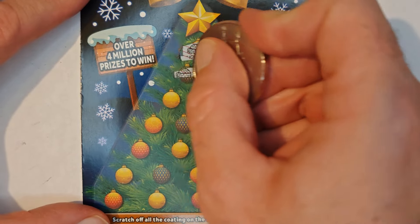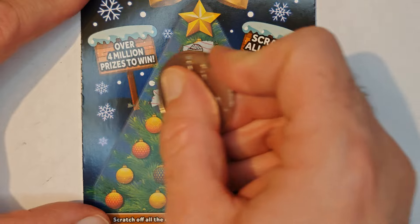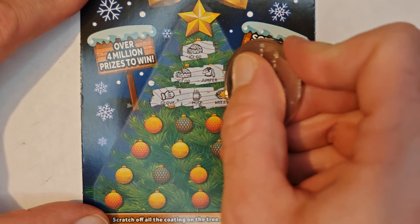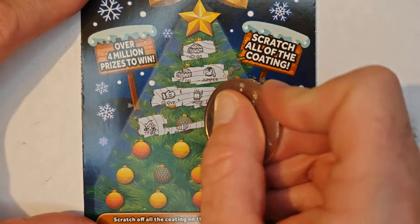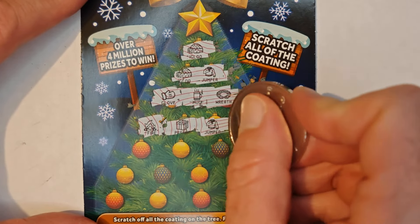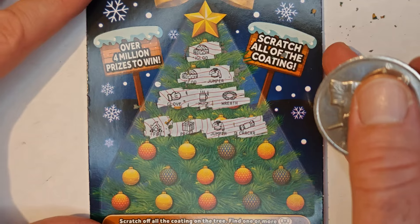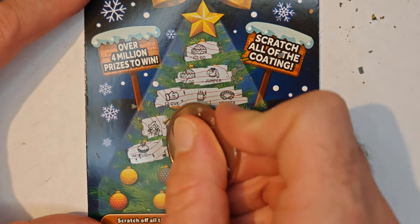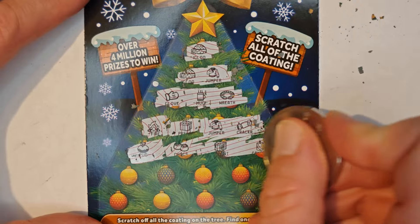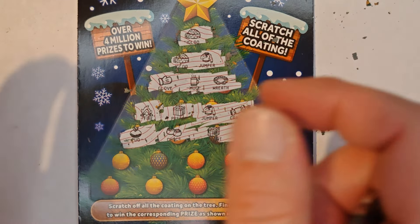We have an igloo, igloo, jumper, glove, mug, and a wreath. Then fire, present, jumper, and a cracker. Fiddling, chocolates, presents, and a candle.